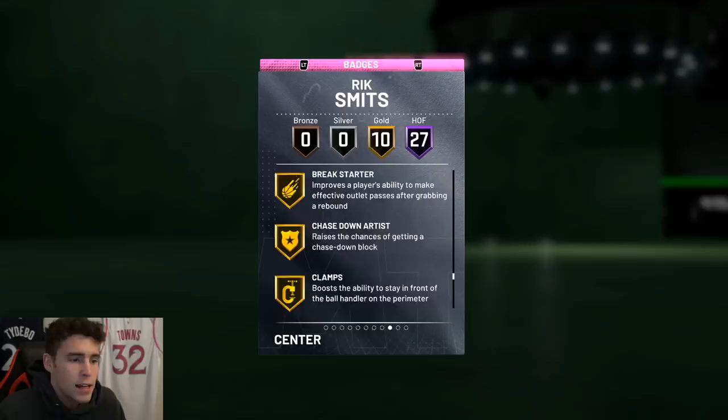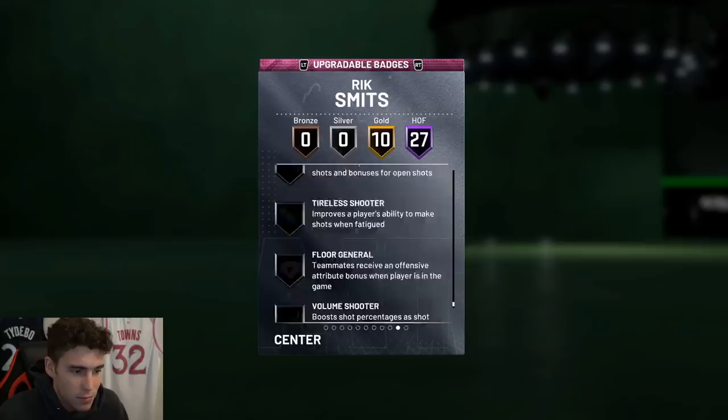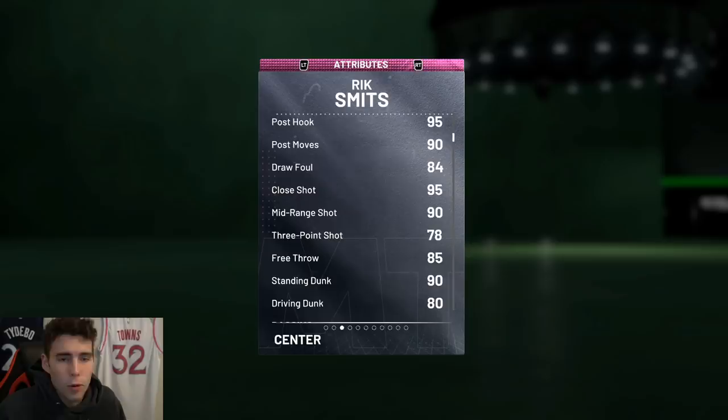10 gold badges — break starter, chasing artist, clamps, interceptor, as well as bailout, flexible, hot start. I would definitely look to give him catch and shoot corner especially since those are the first two badges I personally would look to give Rick Smith's. Now if you want to give him range extender and really go crazy with him he could be an absolute sharpshooter, but with his base card only having a 78 three-ball I don't know how many threes I am going to be taking with Rick Smith.